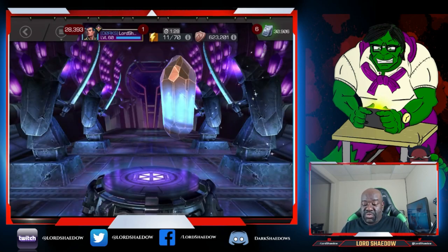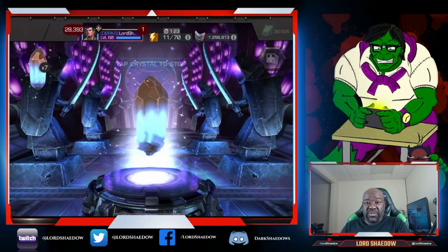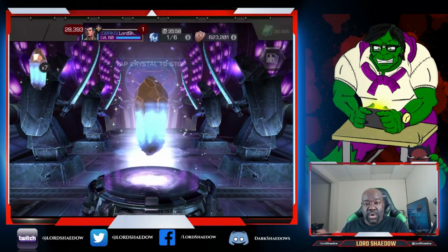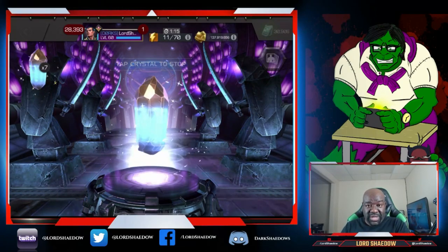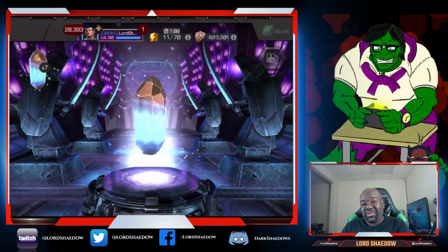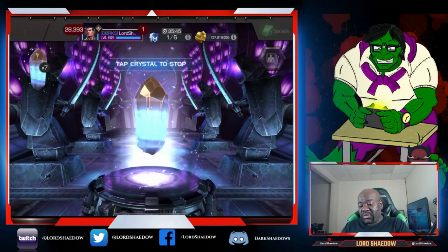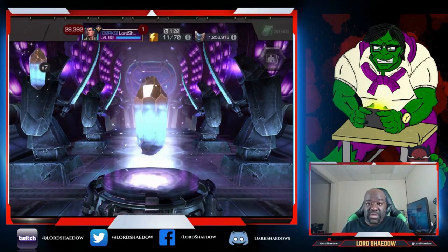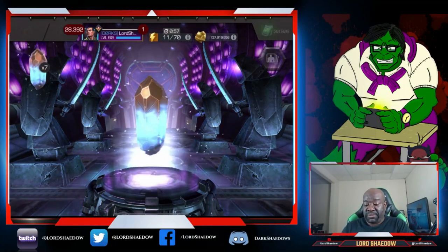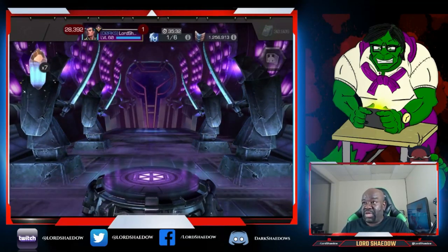Let's start with the fabulous crystals. These will possibly give you a piece of the five-star Platinum Pool. Like I said, I already have all of the pieces and formed him, but I had a bunch of duplicates. So if I can get another one formed to dupe him, that would be great - otherwise we're going to get some units, which is not bad at all. There's no real in these crystals for whatever reason. Let's go ahead and quick spin them.